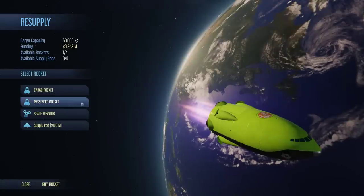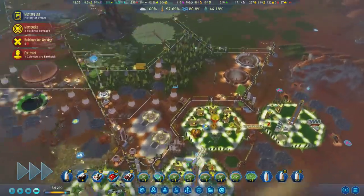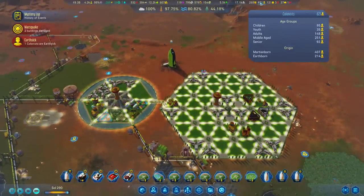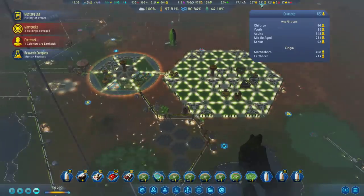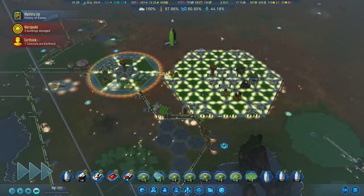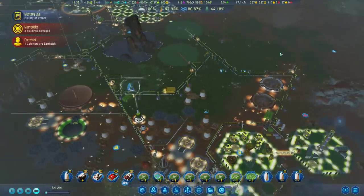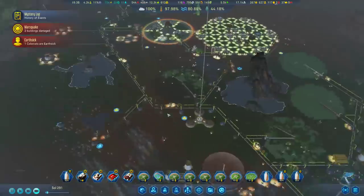Speaking of which, we just had a passenger rocket arrive home — it's only 24 people, but let's do it. And I think my population, the last time I looked just like two minutes ago, was it 610? Now it's 621, 622... Martian festivals for more comfort. 623, 625. Mwahaha. Venus, the planet of love? No, no, my friend. Mars is the planet of love. Let it be known.